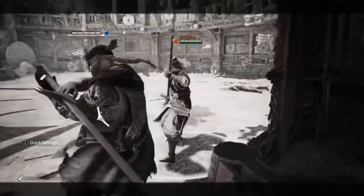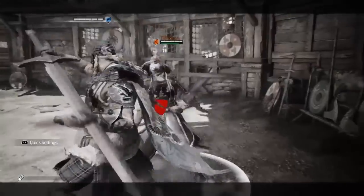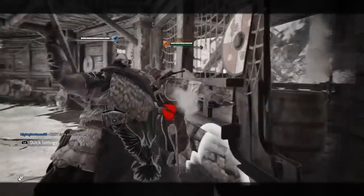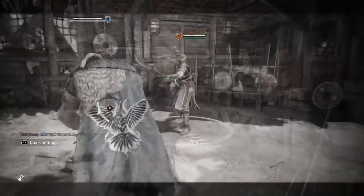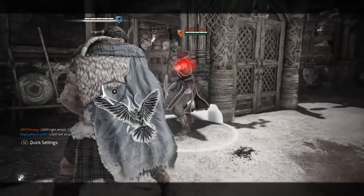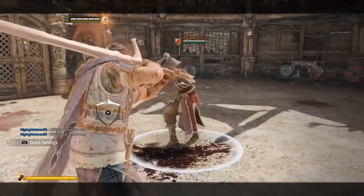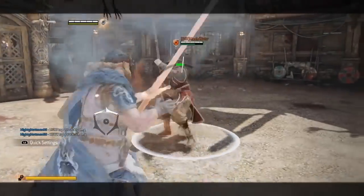Parrying an out of stamina opponent is the same punish — light attack into top heavy for 60 damage. Once again, these attacks must be while you are in defensive form. When you are out of stamina and you guard break your opponent, you sadly don't get anything — light attacks can be blocked. You can get a heavy with a wall splat though, providing the throw was far enough. You must throw this attack from the direction your guard is already in, so either 35 or 45 damage. Bear in mind that you can switch your guard as you guard break your opponent. Parrying a light attack when out of stamina grants you a light attack for 15 damage.